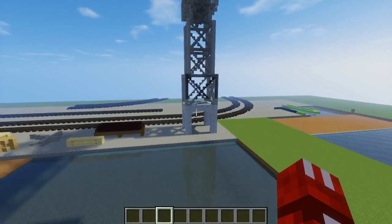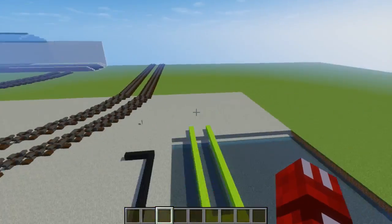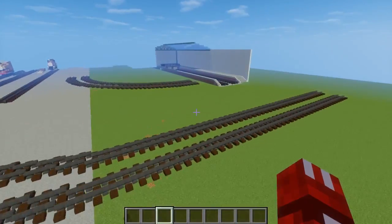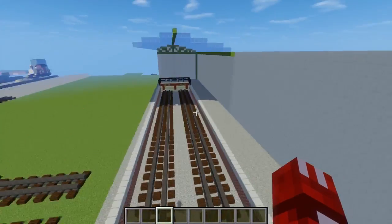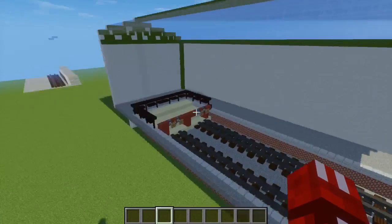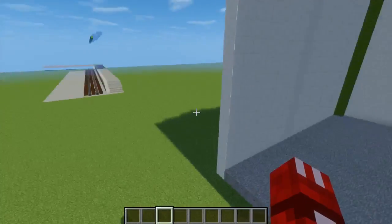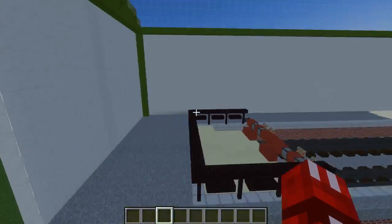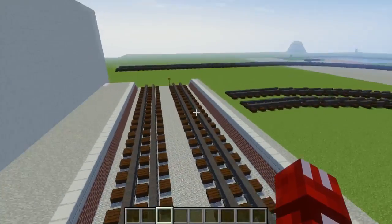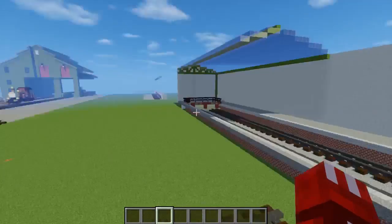Right now the Sodor map is pretty compact — everything's close together because we don't really know where everything is supposed to be, so I'll just leave it like this for now and move things later. This is actually the station where Gordon crashed and went through the freaking wall — his face came out over here. I think there's a hole where Gordon stuck his face out. But yeah, this is at Brendan Dock's. We have to move it later.